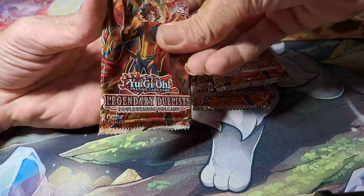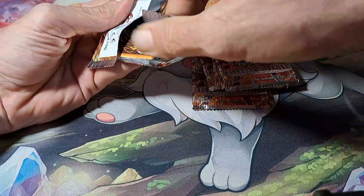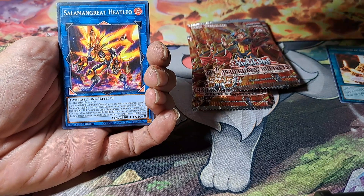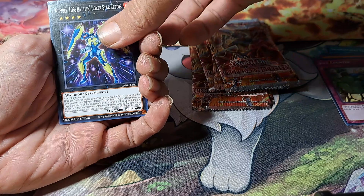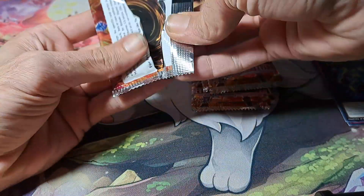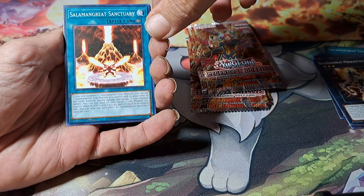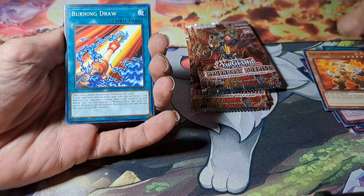That's the first pack — there's five cards per pack. Salamangreat Sanctuary, Salamangreat Heatleo, Volcanic Rimfire, Jolt Counter, Number 105 Battlin' Boxer Star Cestus. Salamangreat Miragestallio, Salamangreat Sanctuary, Salamangreat Revive, Volcanic Camera, and the Burning Jaw.